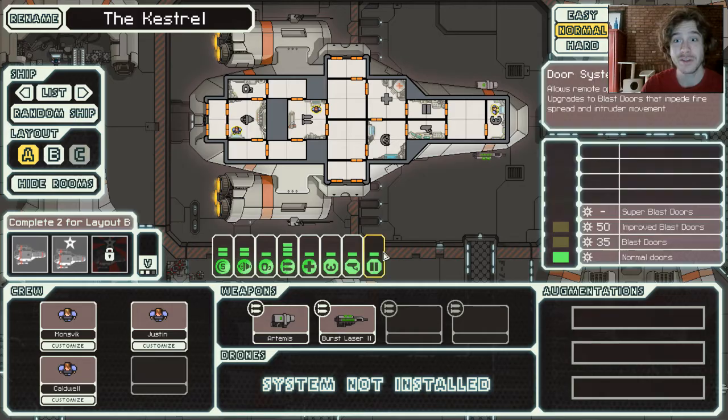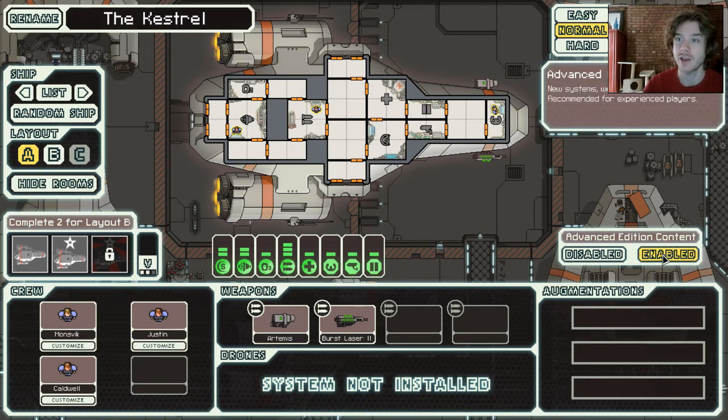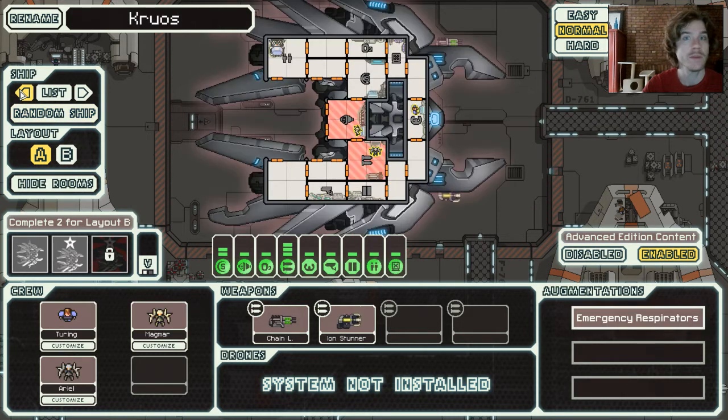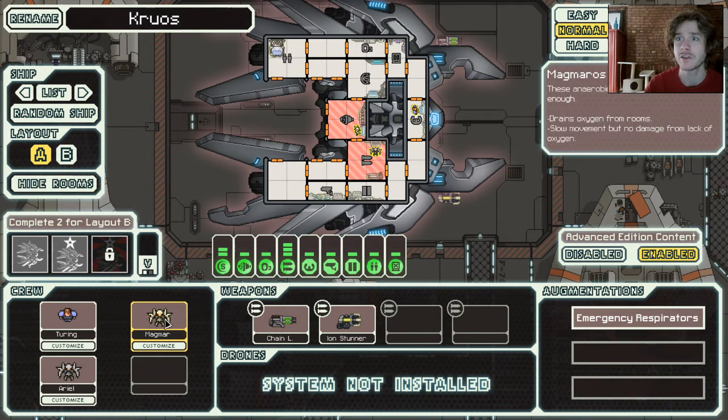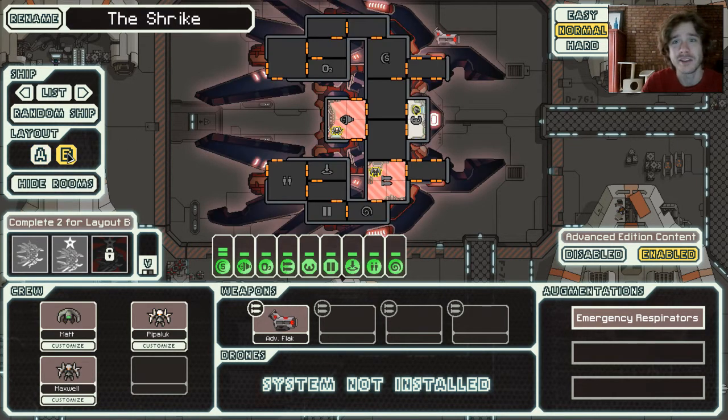FTL is one of my favorite games in the world — I would give it a 10 out of 10. They just released some advanced content, implementing a new ship and a new race called the Lanius. They're like robots and they don't breathe oxygen. It's kind of weird — their rooms actually get sucked of oxygen; they destroy oxygen or make it carbon dioxide. I don't know, they're robots, ask them.